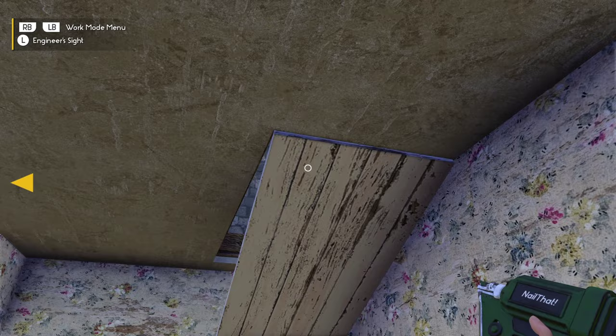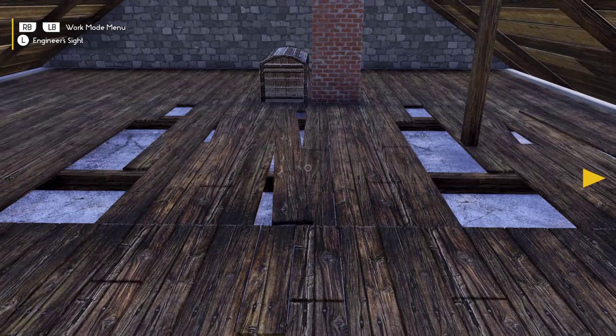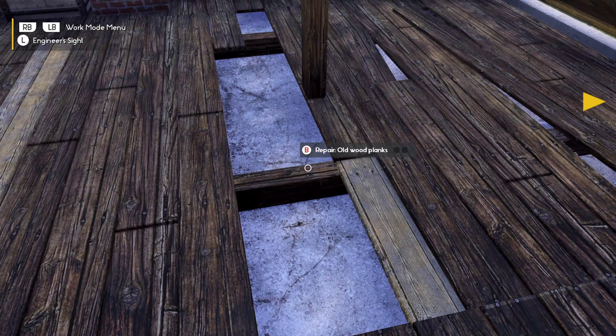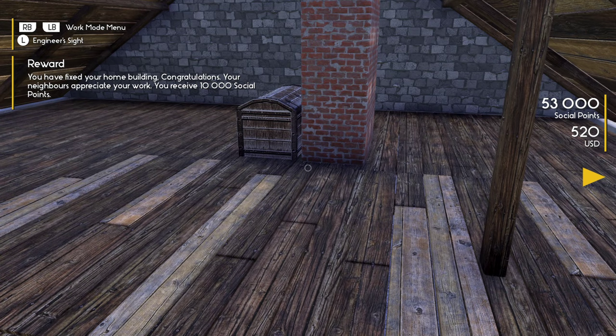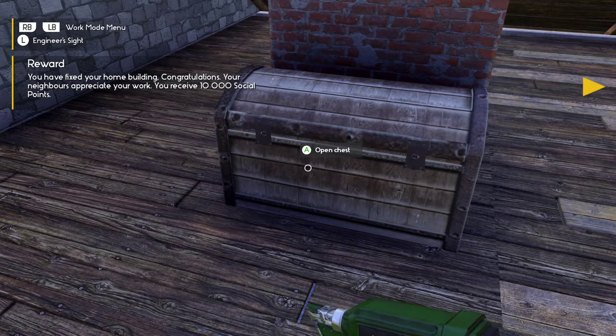They had all kinds of railing up and down that stuff that needed to be done. And there's our house! We've received 10,000 social points because we've finished the entire farm. So we are done rebuilding the farm.